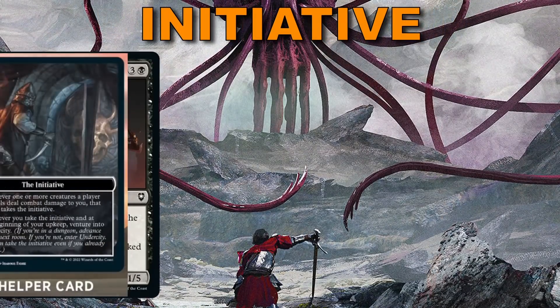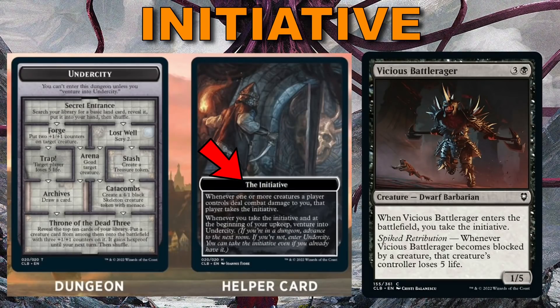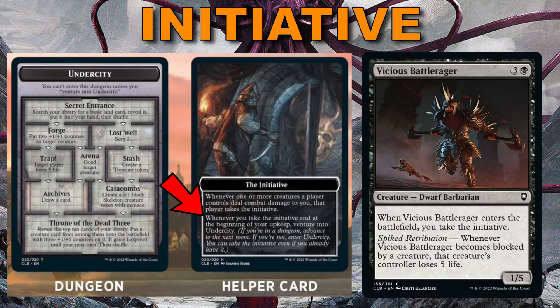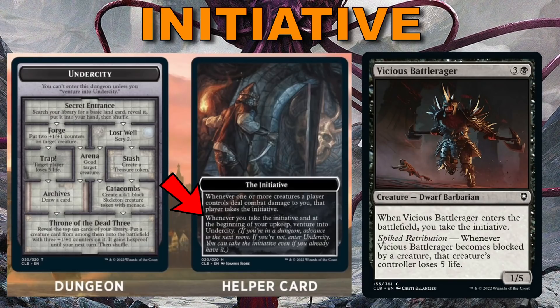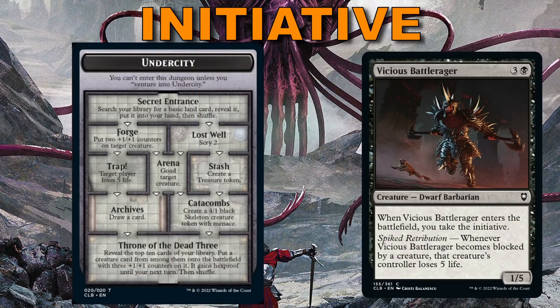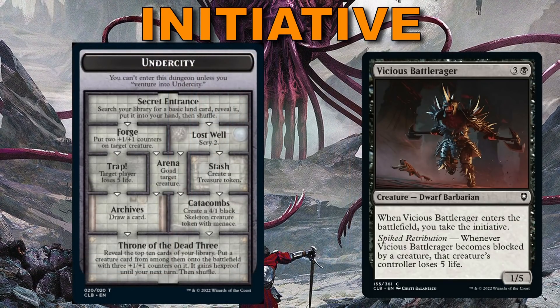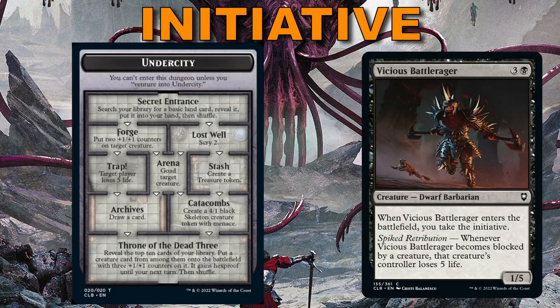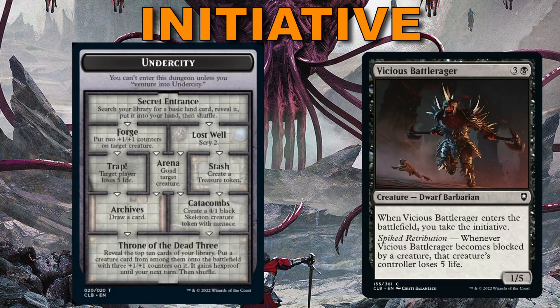The last mechanic to cover is Take the Initiative, which is a new status you can have and is very similar to Monarch. It reads: whenever you take the initiative and at the beginning of your upkeep, venture into Undercity. As we see on the Undercity dungeon card, there are some pretty powerful benefits, so once we have the initiative we want to keep it — but it will make us the target because people will want to start their own venture into Undercity.